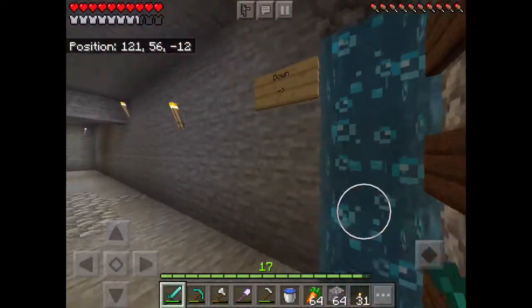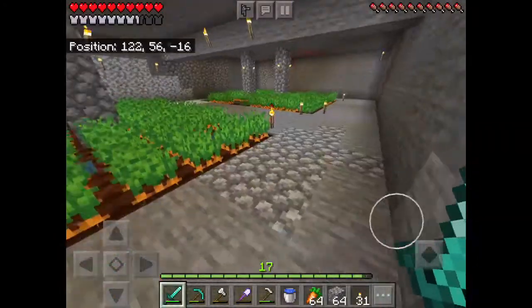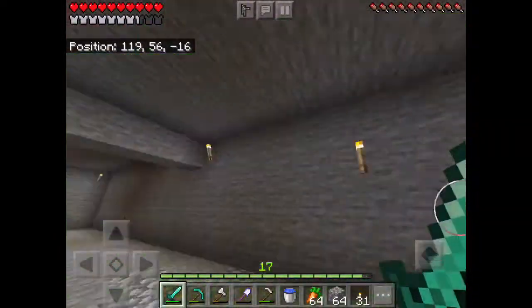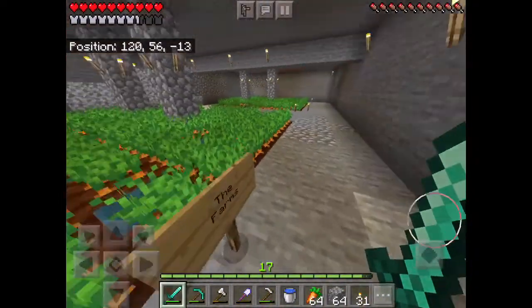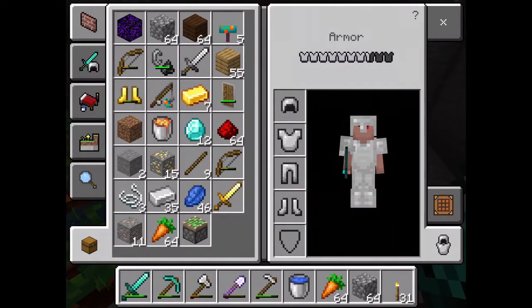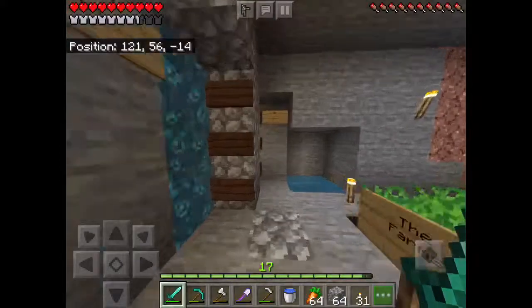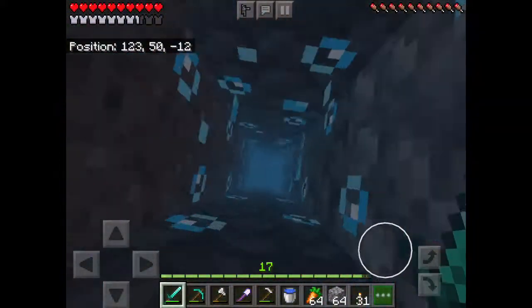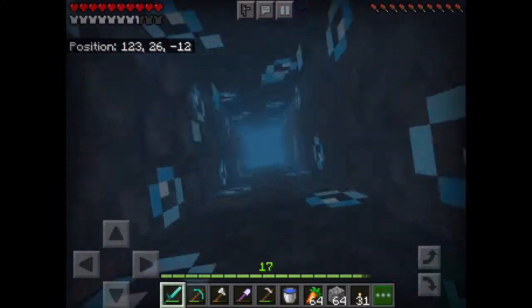Down here we have the farms with a million torches because you've got to get your light — the carrots need to grow, they need some light. This is the farms area. We do have an infinite water source here and this whole thing is just filled with carrots. We have carrots for days — I only have a stack of carrots on me right now, but there are so many carrots.